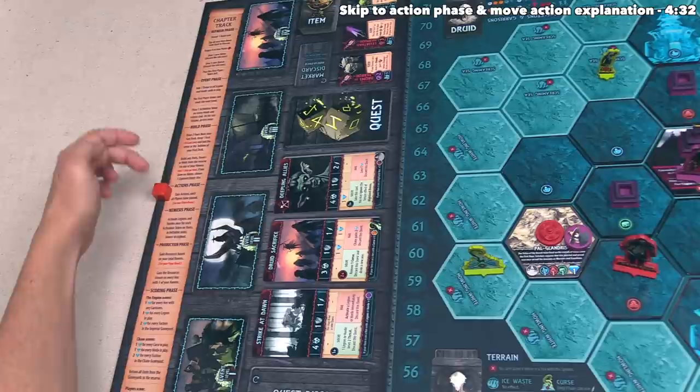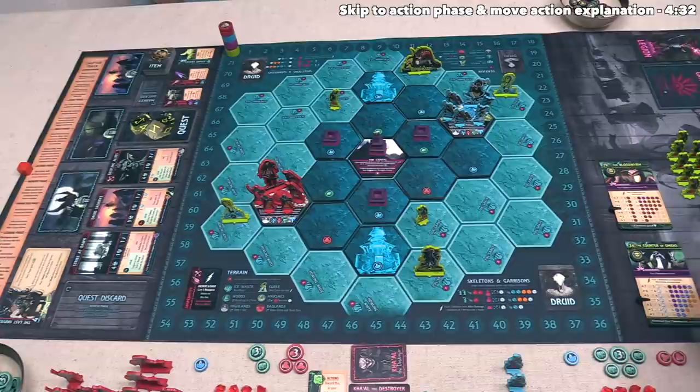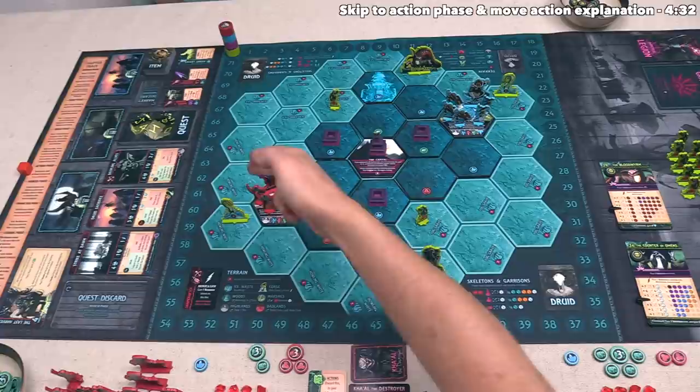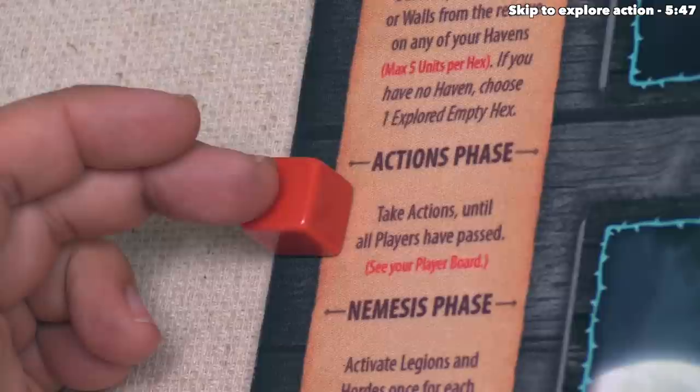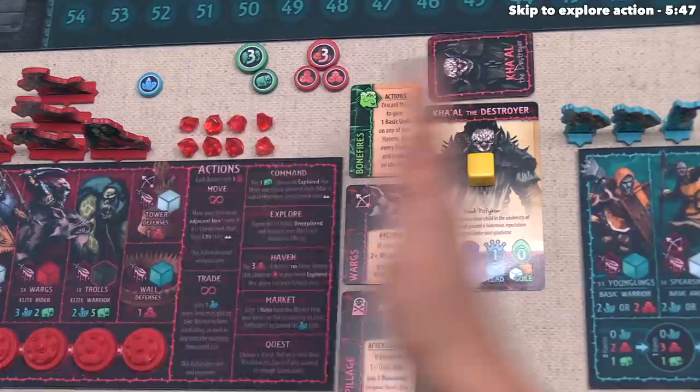After going through those three phases, we now have a revealed event, a couple of Horde tokens out on the board with their associated information cards, and both players have spent their resources to deploy units onto their home territories. This means we can now start the action phase of the chapter, where each player takes actions until all players have passed. The person with the starting player token — the red player — takes the first action.